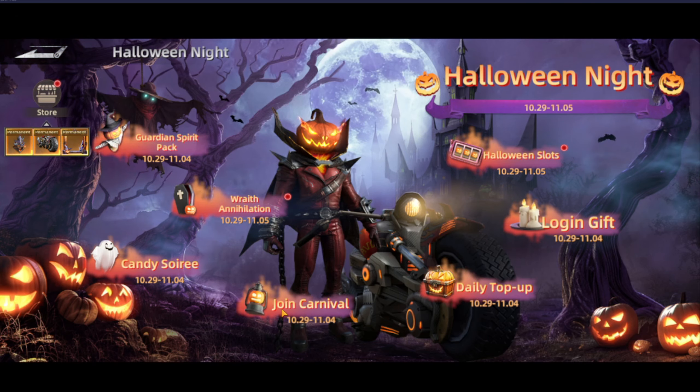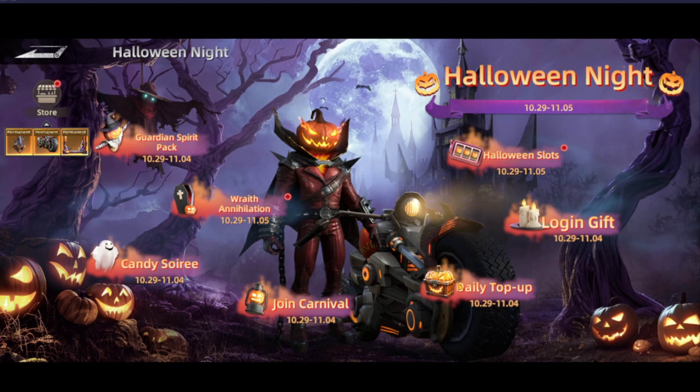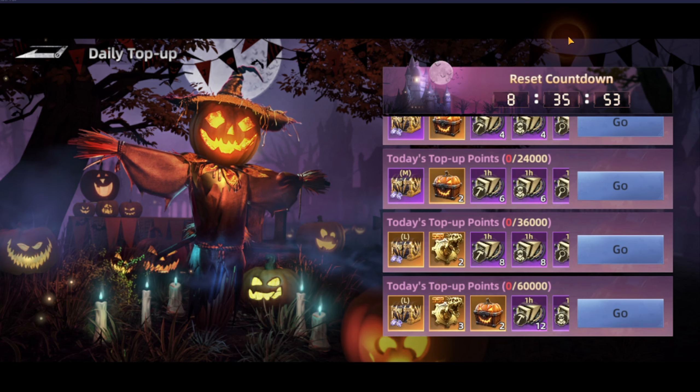Then we have the Jointly Carnival tab — this gives you some extra quests to complete by hunting beasts, killing beast layers, and doing speed ups.